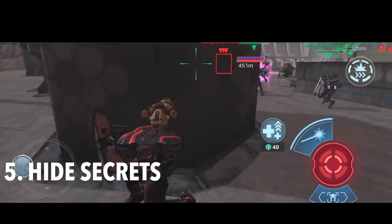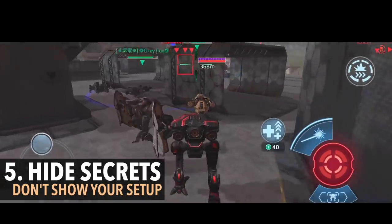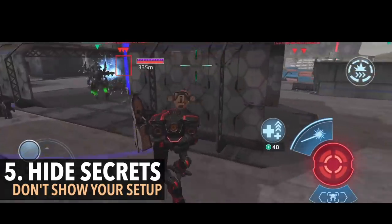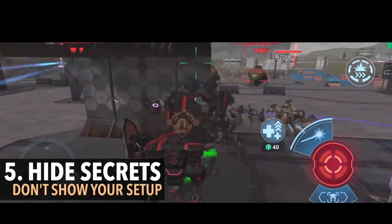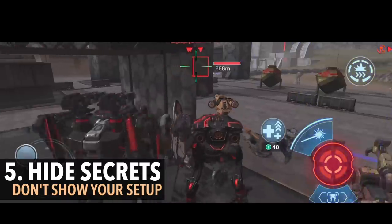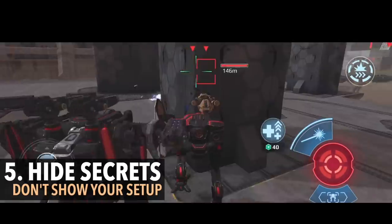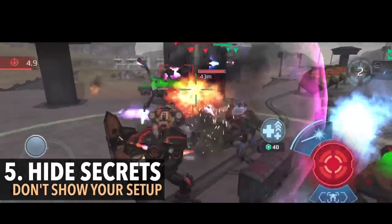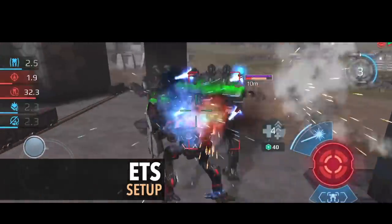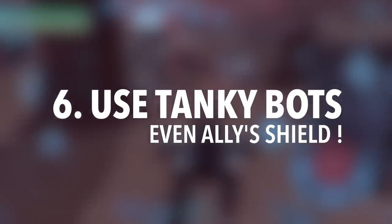Number five: use cover to hide secrets. In my case, my secret was really not to show what I was running, because as you can see there's that infamous Aries train going on here. I'm basically trying to counter it with Hellburner, but if they were to see me they would back away and I'd have no chance of getting close to them. So I was able to use cover to cover to really not show what I was running.